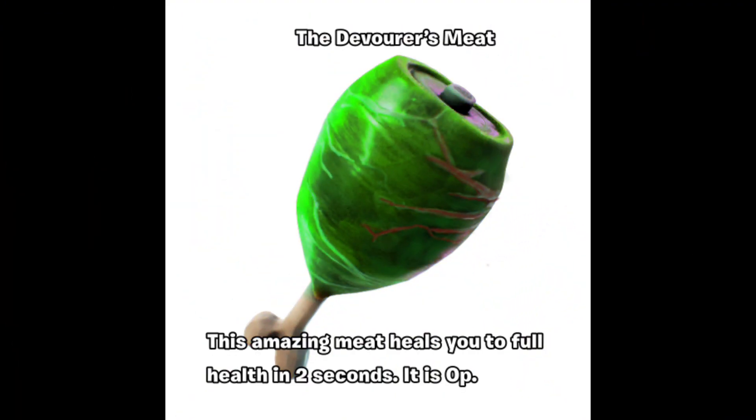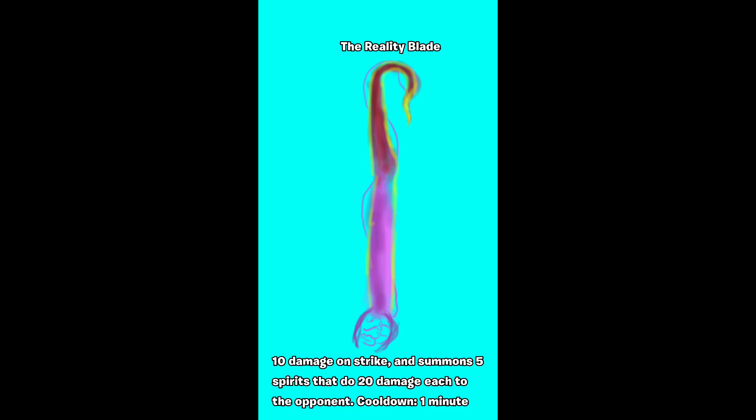The Devourer's Meat heals you to full health in 2 seconds — it is OP. The Reality Blade deals 10 damage on strike and summons 5 spirits every 20 damage each to the opponent. Cooldown: 1 minute.